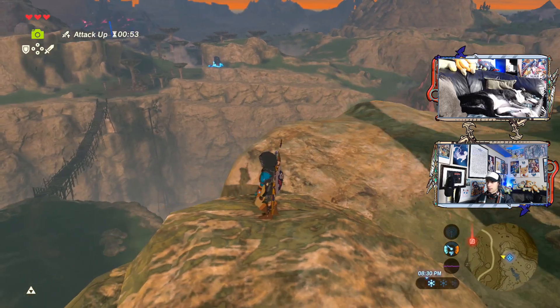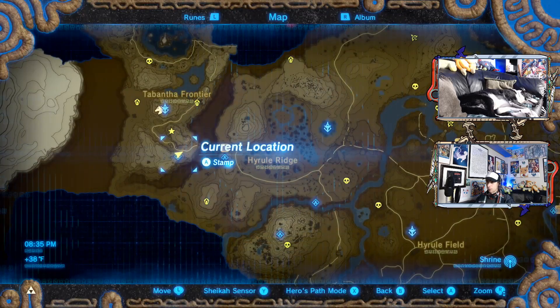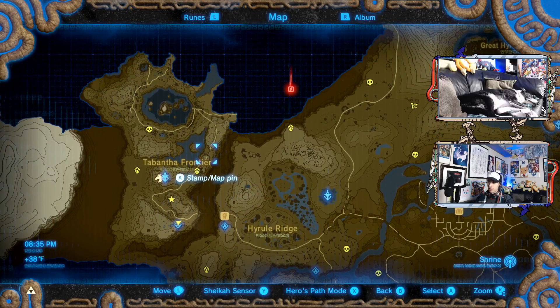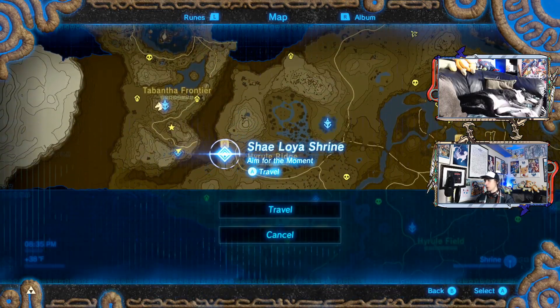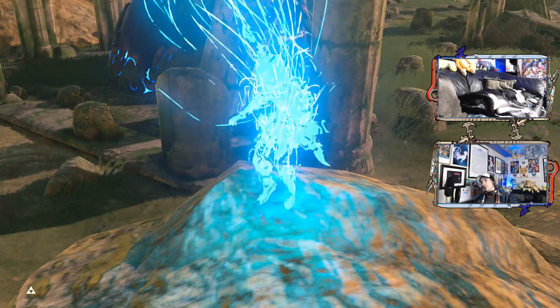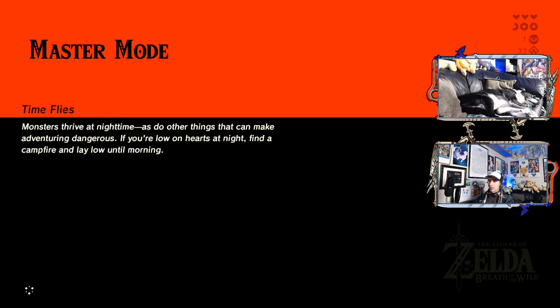Any shrines on the way? Doesn't really look like. Is that a stable over here? I guess I could go to the stable to take out my horse, and then actually take the horse across instead of bomb launching. We'll actually have, like, a brief phase of playing the game normally for once, which is very, very odd for me.